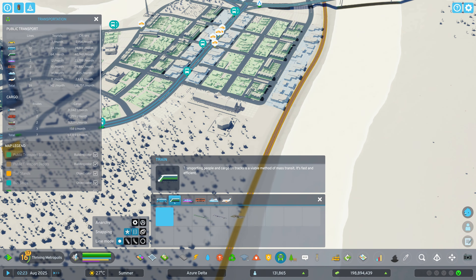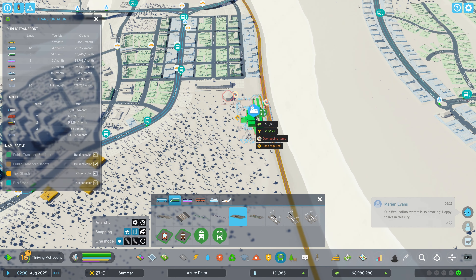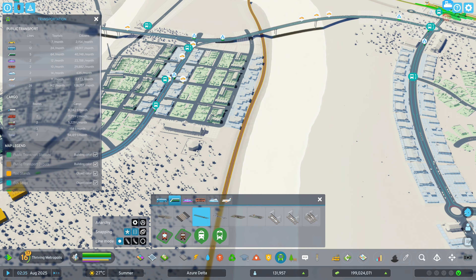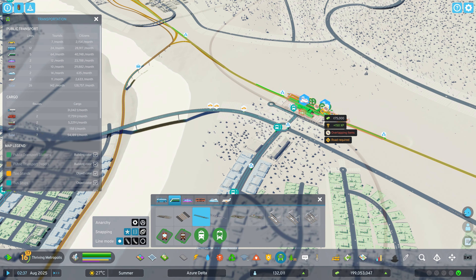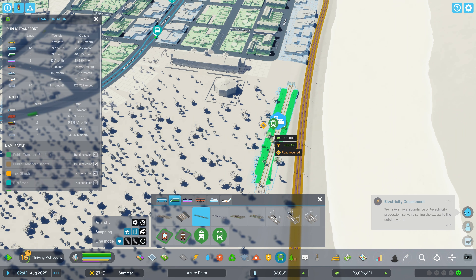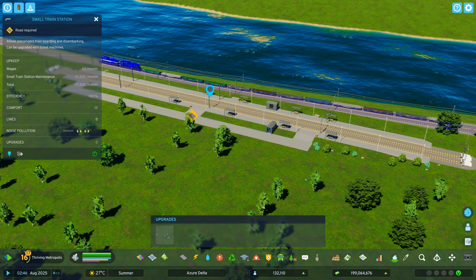We do actually have a few new options of train stations. Previously, we only had this option here, which was a six-track station. While I think it looks really cool, for some locations we just don't need three pairs of track. What I'm going to do is get a small train station in here. I'm not sure if this can be upgraded with a metro — if it can, we might look to replace this guy over here as well. We'll need it to be facing in this direction, which will allow nice easy road access, and we'll just plop it down. We don't actually have the option to put a metro in there, and that's fine. This is a very basic station. What happens if we put ticket machines in here? We might actually upgrade it with ticket machines.